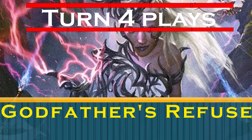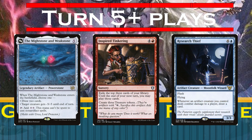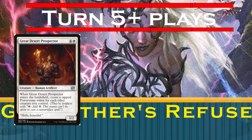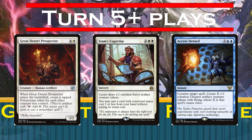Now that we've made it to turn 5, we've got some very spicy includes. First up is the Mightstone and Weakstone, Inspired Tinkering, and Research Thief. By this point in the game, we'll be lower on cards already, and the Power Stones can ramp as well as refill our hand. Inspired Tinkering is essentially 2 mana to draw 3 if we play those cards this turn — and if we don't, we get to hold onto those cards and we've ramped. The Thief can be held up if we feel like we need to interact with opponents this turn and draw us more cards later. Also in this slot, we're running a copy of Great Desert Prospector, which will generate between 3 and 6 Power Stones with our commander out and can be blinked with our blink effects, as well as SRAM's Expertise and Access Denied, which all generate a wealth of artifacts.